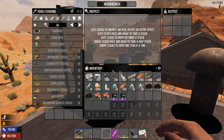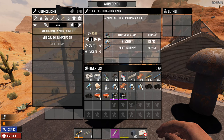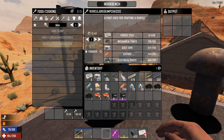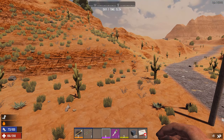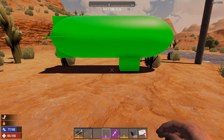Then you go into the workbench, type in blimp, and craft the accessories. It takes a lot of stuff compared to the normal vehicles. You make the chassis, which requires again a lot of stuff. Once you have the parts you craft the joke blimp with the engines — two of them — and a battery. It doesn't have any icon, which is a little bit weird. Maybe because they haven't finished it.